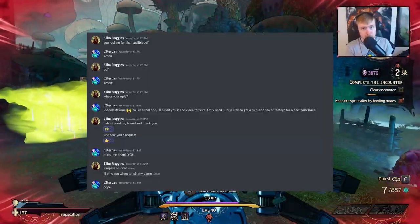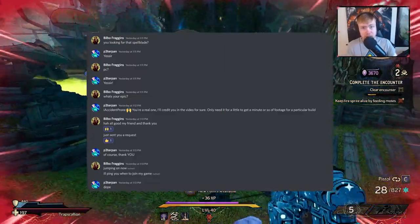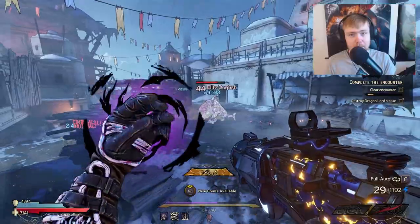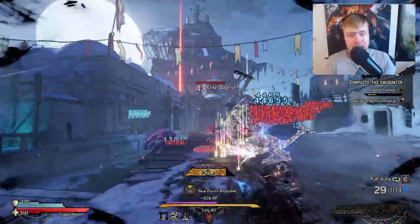Before we start the video, I want to give a huge shout out to Bilbo Fragons — he gave me some of this gear to help me put this build together, and I really appreciate it, thanks man. How's it going ladies and gentlemen, my name is Peter Pan, welcome back to the channel. Today we're going to be looking at a new chaos 35 soaked build.